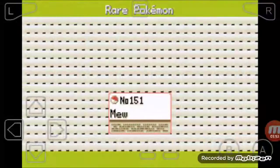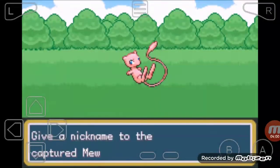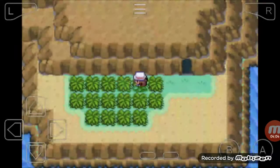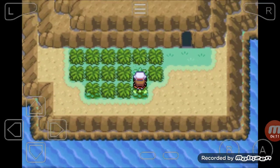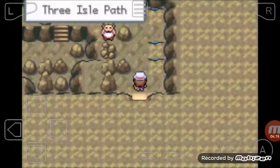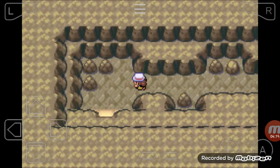Let's see - Mew's Pokédex entry says it can use all kinds of moves, and many scientists believe Mew to be the ancestor of all Pokémon. We caught the Mew! That was actually a lot easier than catching Moltres.